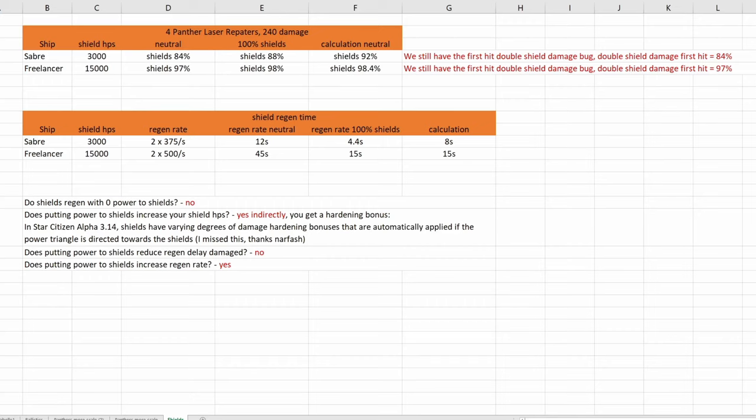Here we have our results. Does putting power to shields reduce the shield damage you are taking? Yes. I used four Panda laser repeaters with 240 total damage. With a Saber, shields in neutral were at 84%, and with full power to shields, shields were at 88%. Same with the Freelancer — shields in neutral at 97%, and with full power to shields at 98%.